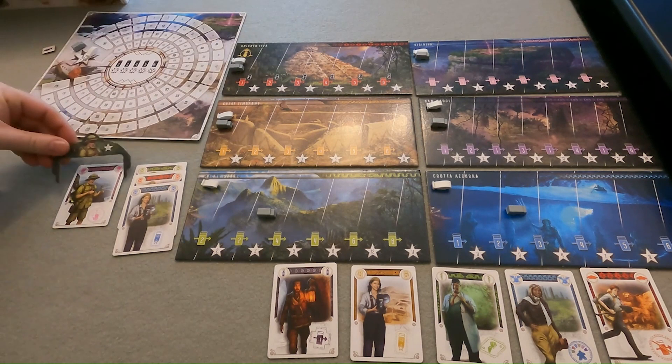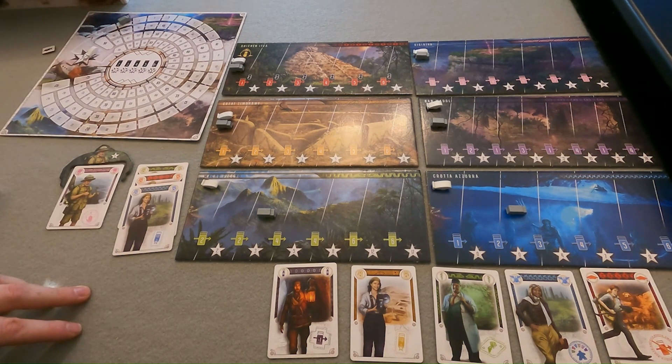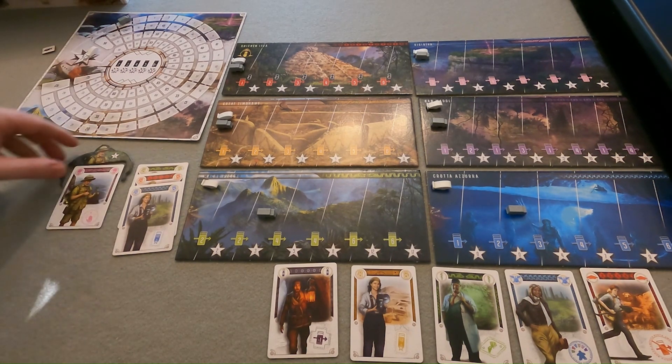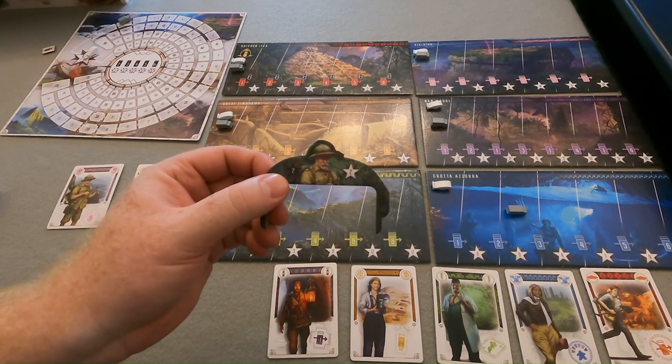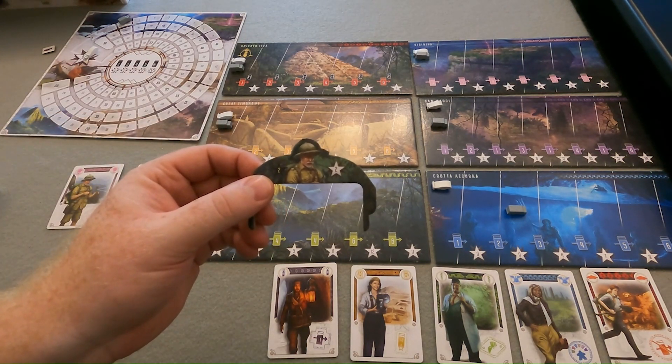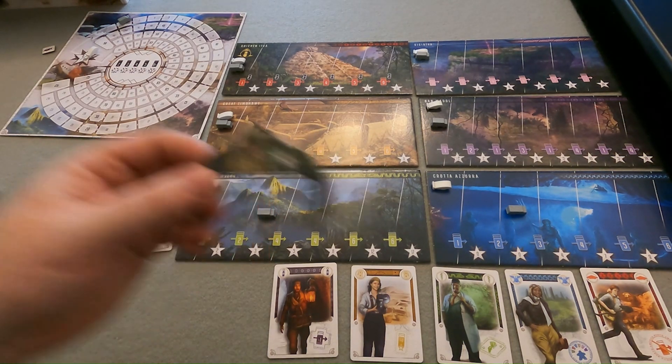We have the botanist. When using the botanist, during game setup we place the botanist frame near the region site. In each round, the person who first plays the botanist expedition immediately gains two points. So if I played the botanist here, I'm the first one to play the botanist — it's an expedition size of one. I'll take the botanist frame, put it up here, and immediately score two points for myself on the score tracker. Then the next person to play an expedition of equal or larger size would take the botanist frame from them and place it above the larger expedition.